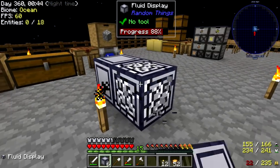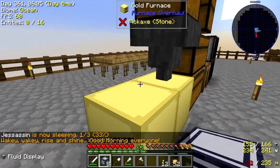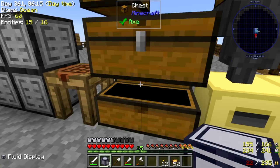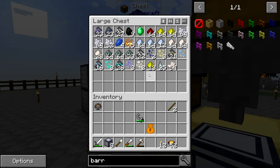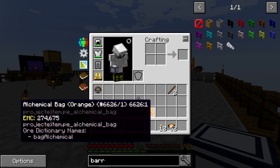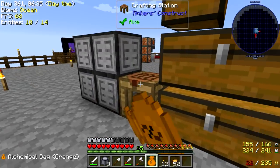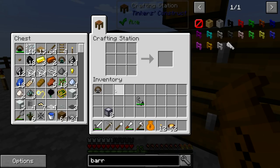Luckily I can break these without a pickaxe. I need to grab a new pickaxe, but instead of just making a new iron pickaxe — actually, maybe we should do that real quick first. Yeah, let's get an iron pickaxe real quick. I want to make a couple of different things today. Just some mobs burning up, no big deal. I have some iron in this alchemical bag. So we'll just make one more iron pickaxe. Hopefully this will be the final iron pickaxe we need to make in this world.